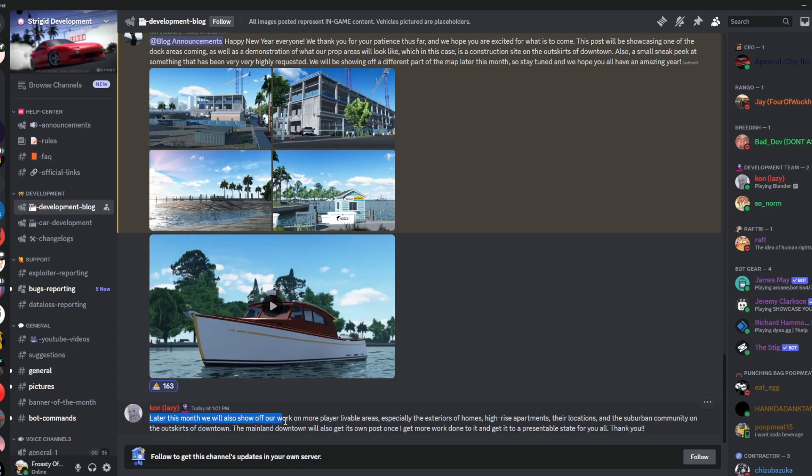They also said that later this month they will show off more work at the player level, covering areas like exterior homes, high-rise apartments, their locations, and the suburban community and outskirts of downtown.